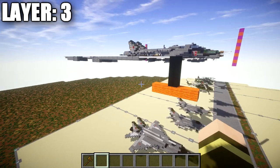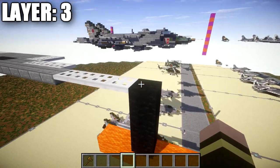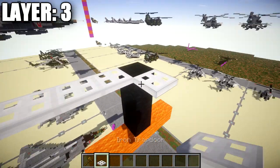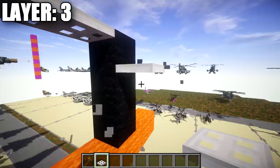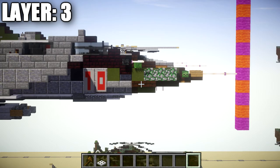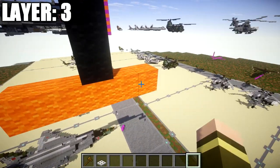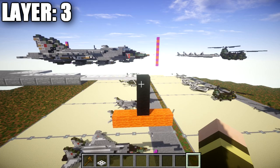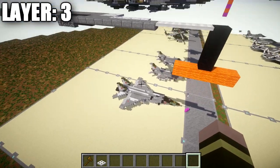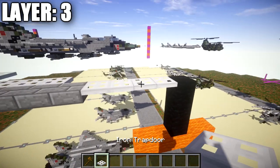If you want the landed version, make sure the aircraft sits a total of three blocks off the ground, starting with an iron trapdoor on the top portion of the block — not the bottom. From the very front nose, you'll have three blocks of space from the ground. If building in-flight, you can disregard this. Make sure the landing height is correct so the aircraft doesn't float too high or too low.